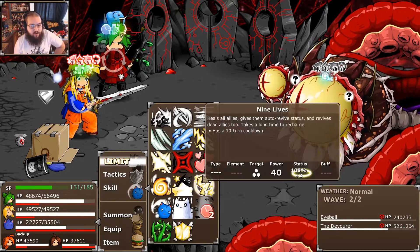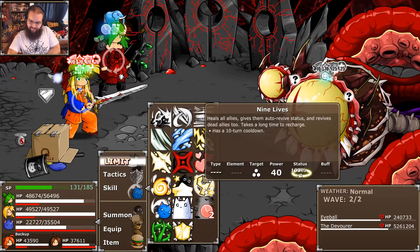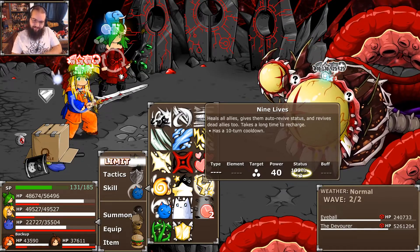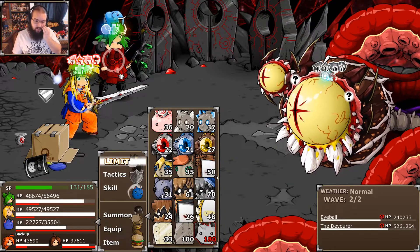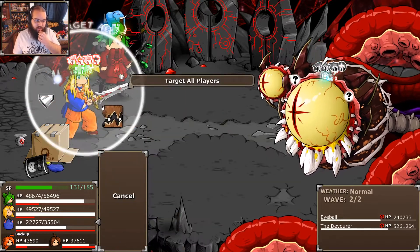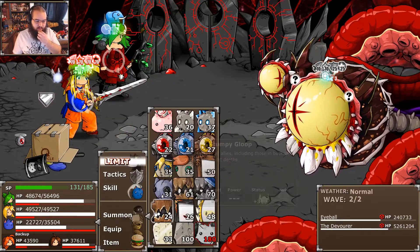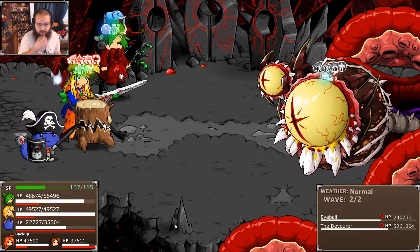I could go for an Auto Revive. I kind of like Auto Revive as a fallback — it's only 24 SP, pretty cheap. This goes to the backup, right? Yeah, okay. Let's do the Morale strat. As I said, it is a single hit. I'm pretty sure Morale is the recommended way to handle Giga Doomsday.